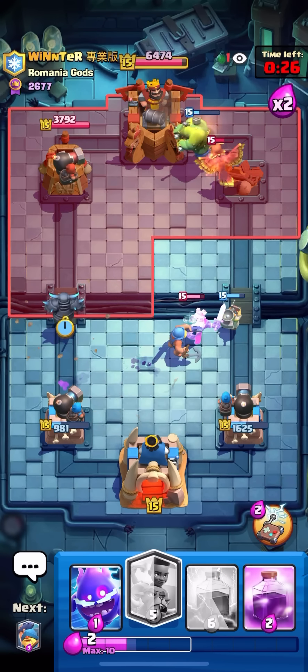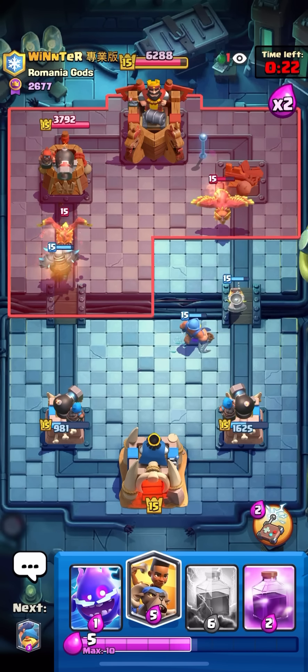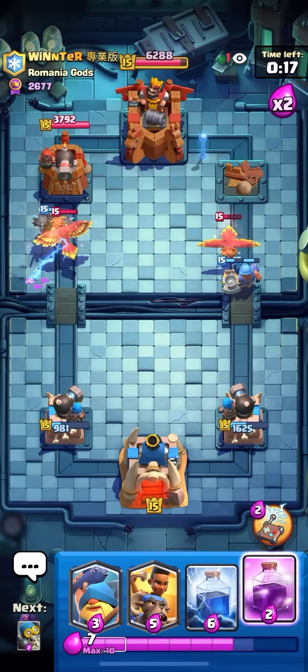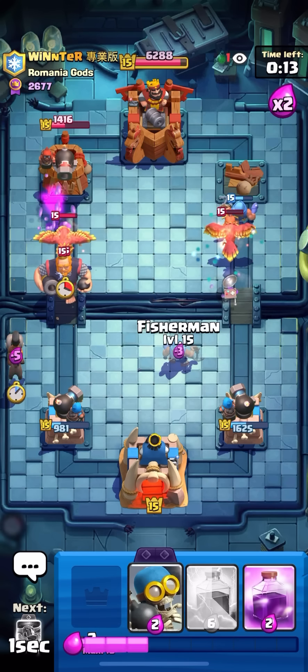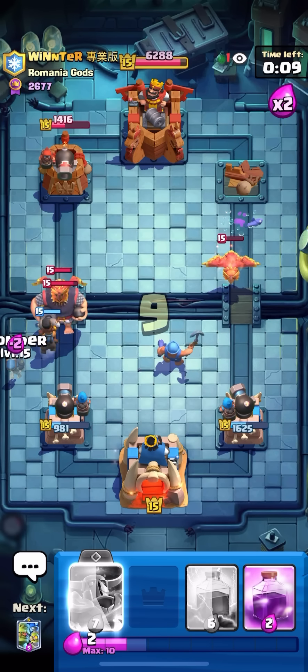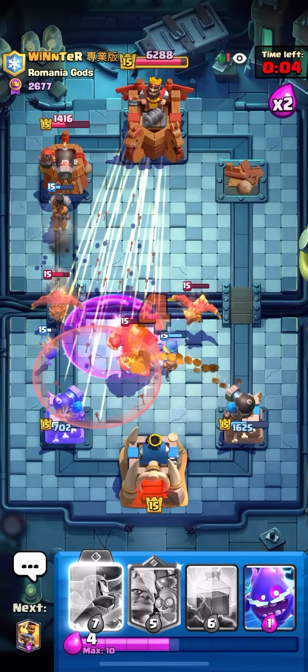No hits — amazing! I think I win this now. I'm gonna Ram Rider — actually, I think I'll save it for defense because it'll slow down the Royal Giant. One more hit — PEKKA got two hits on the tower! Royal Giant should get pulled by the Fisherman — I'm gonna Rage on this, please. Only one hit — he has Earthquake and Arrows, not a Lightning. I didn't know that.